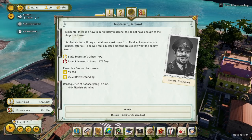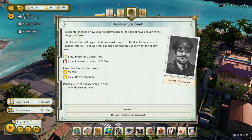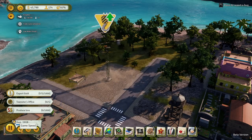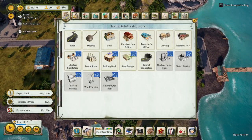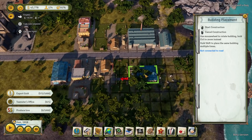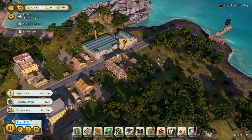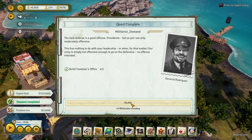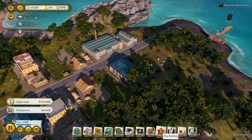There is a flaw in our military machine — we do not have enough of the things that I want. So, you want another Teamsters office and we'll get £5,000. I don't see why not, it helps things move around quickly. We've got 179 days. Let's just slow that down. I know we've got a Teamsters over here, but I bet we could probably do with another one on this island. Let's pop that down there and quick build it.